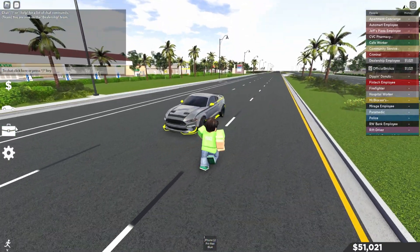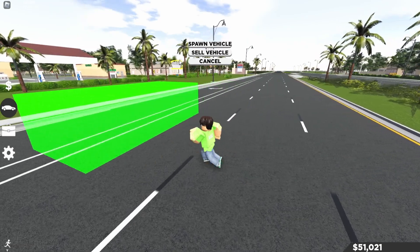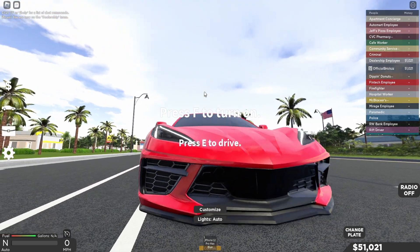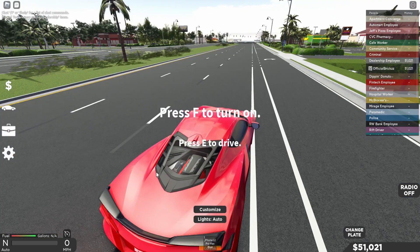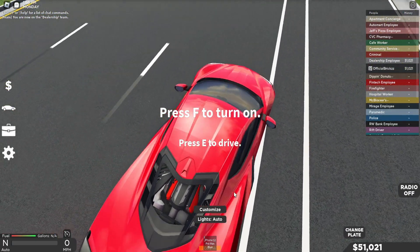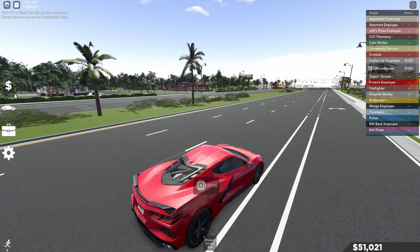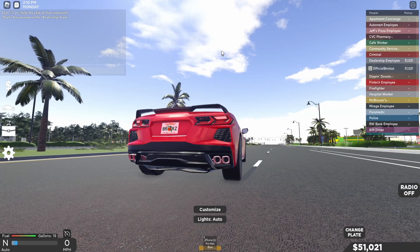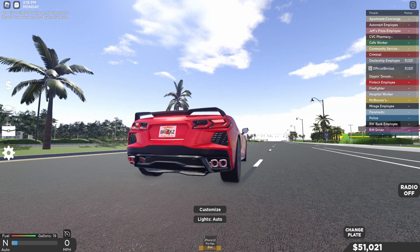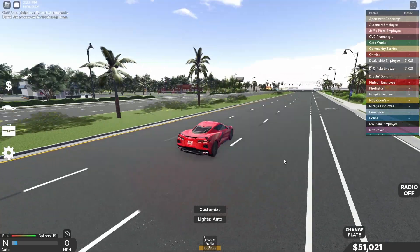Next car is the 2022 Chevy Corvette. You can see the grille is really detailed, and if you go to the engine in the back, the detail is insane. Let's do the startup — for some reason the startup is broken. I'm not sure if that's just on my server or in the game itself. If the Southwest Florida devs are watching, they're probably already fixing it.